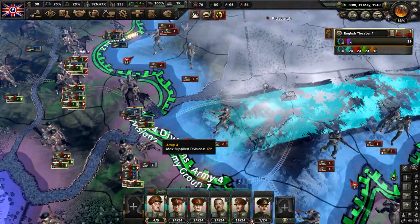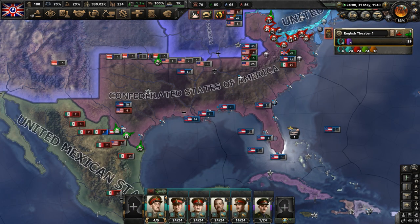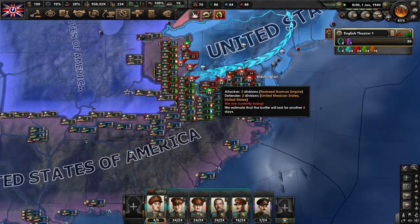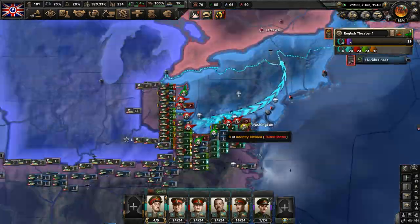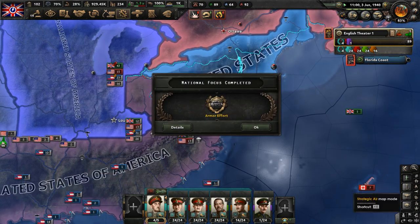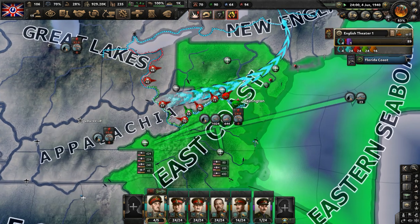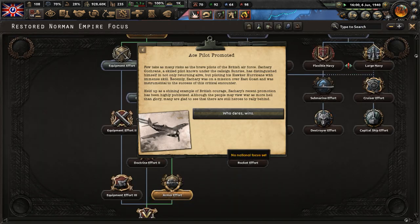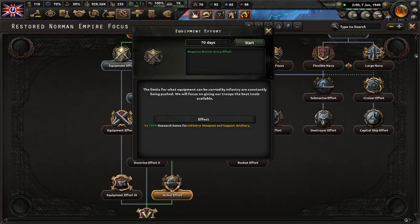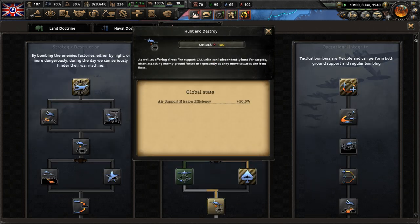Our supplies — we're having supply issues, and I wish the Confederated States would just go fight Mexico since we're eating up a lot of supply in this region. Air superiority has been established. We need more air superiority, probably. We have coastal air superiority locked down for sure. Let's get a new national focus — equipment effort. We'll also get more doctrine research for battlefield support for our air doctrine.